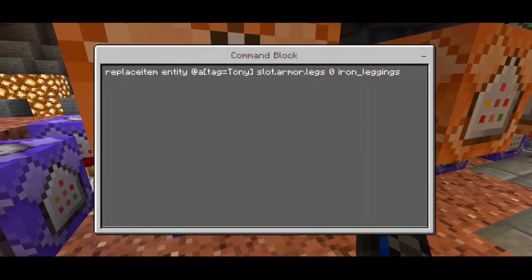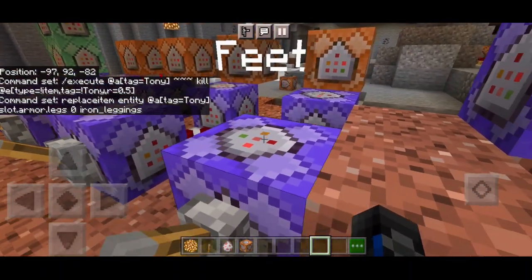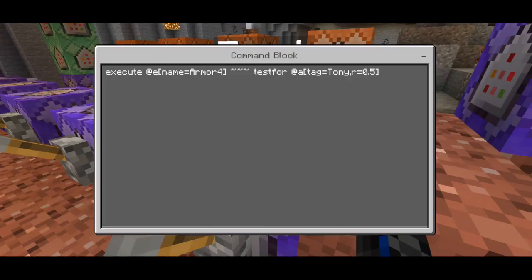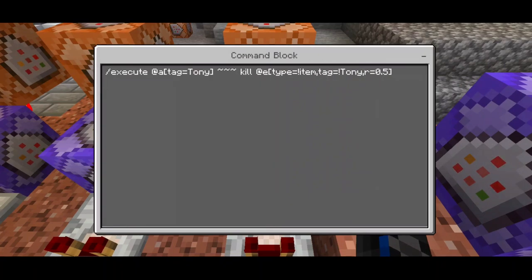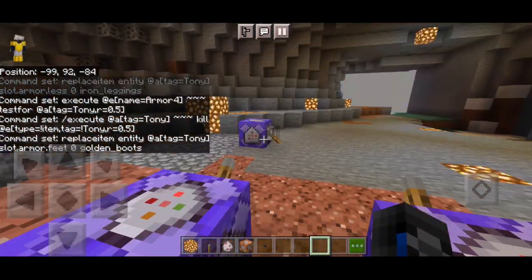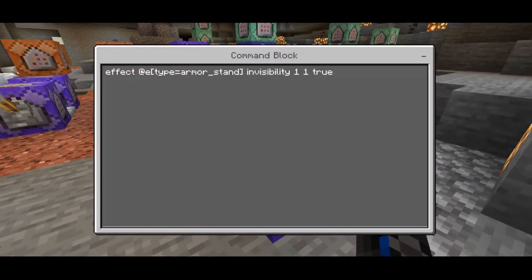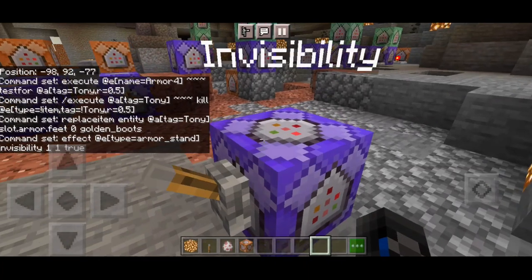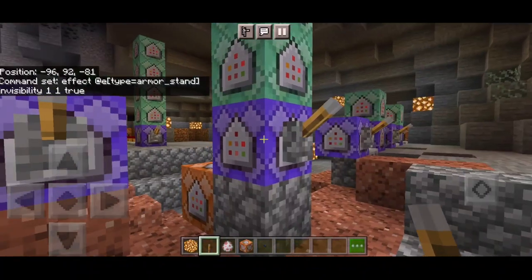For the legs, we put slot.armor.legs with iron_leggings. You can use any kind of armor — I chose the same as in Iron Man 3's Mark 42. For armor_four, same structure with armor_four in that part. For the feet, we put slot.armor.feet with golden_boots, which is different from the other three — set to impulse, unconditional, and need redstone. The invisibility command is: effect at type cause armor_stand invisibility 1 1 2 — set to repeat, unconditional, and need redstone.